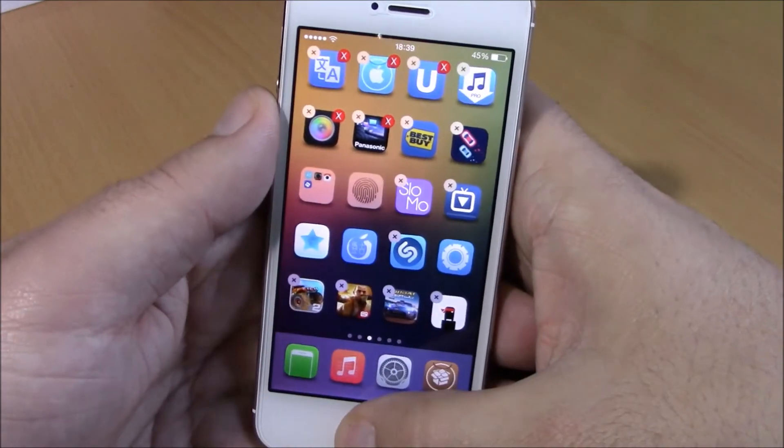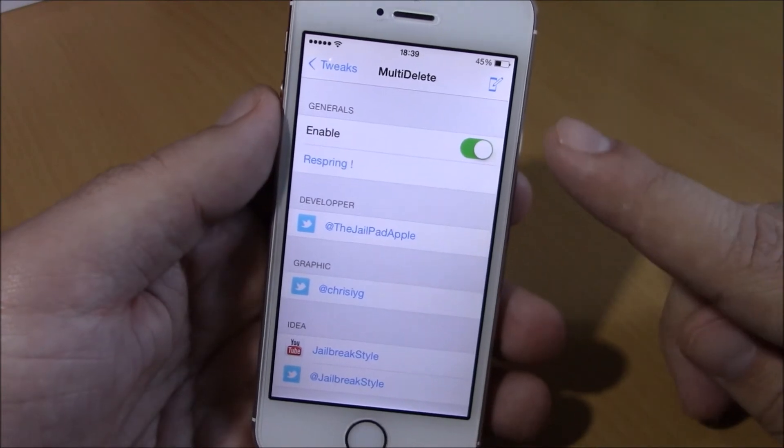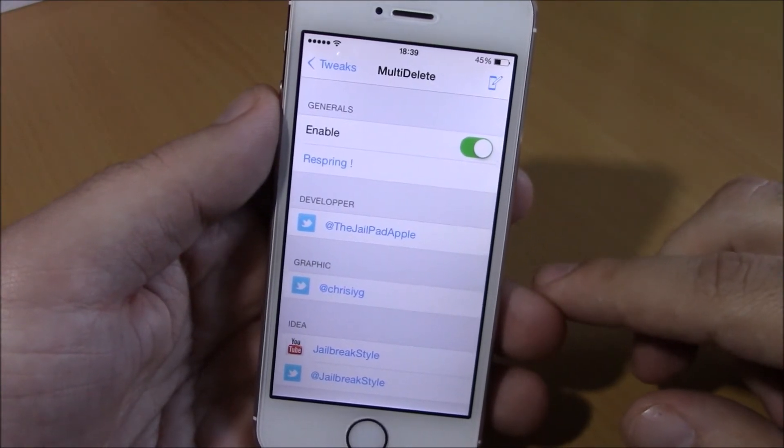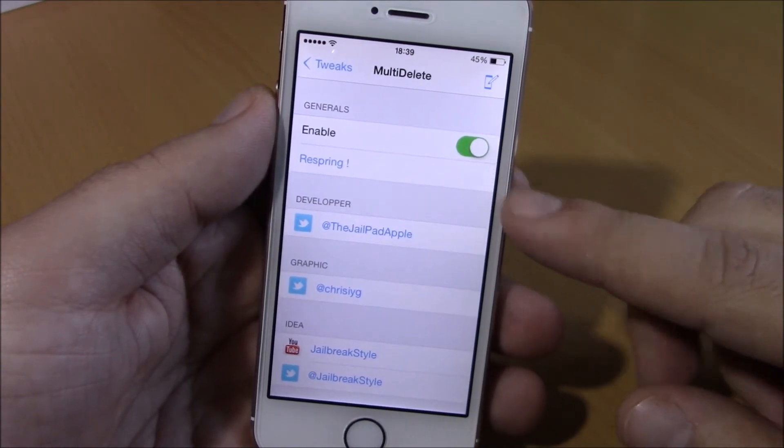Under settings, there isn't much to configure. All you have here is an enable button where you can enable or disable this tweak, and down here there is a respring button.